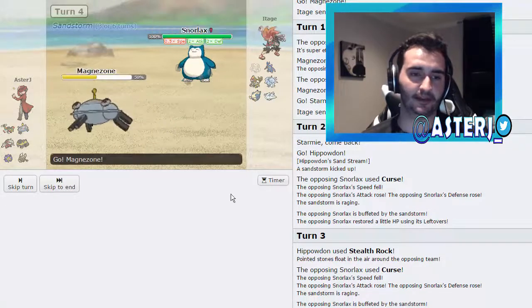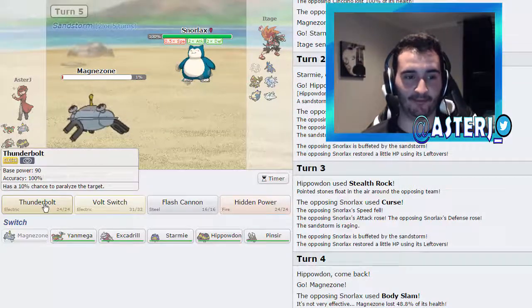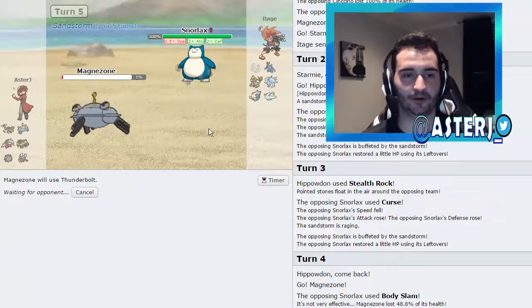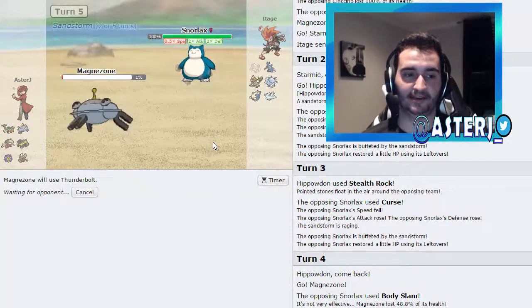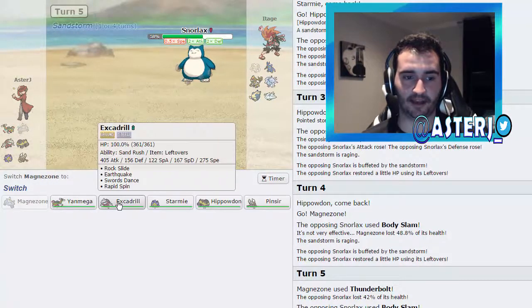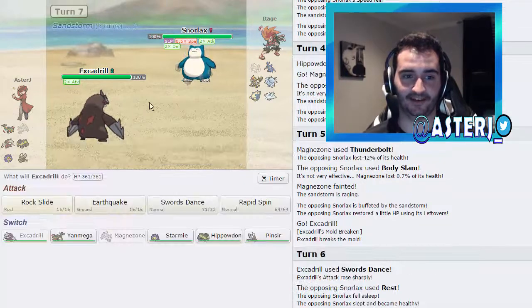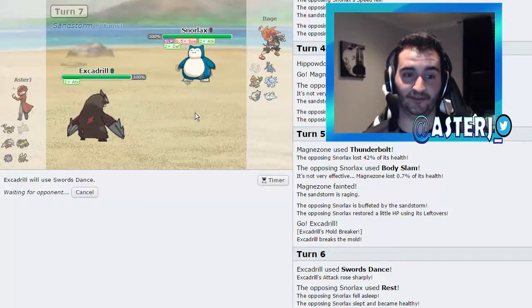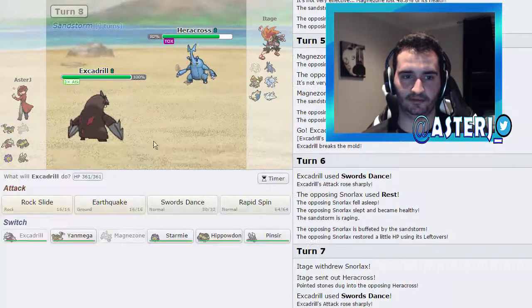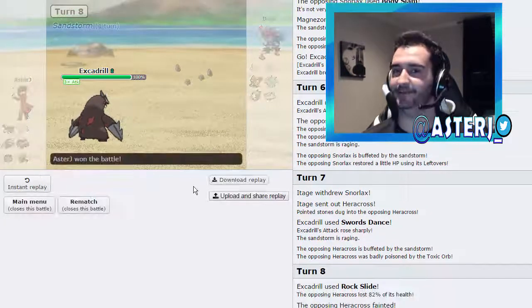I go out into Magnezone as he goes for Body Slam — that is not going to kill me, leaving me at 2%. I go for my strongest move, Specs Thunderbolt. No Electric immunity on his team, so it deals quite a bit. I can revenge with Excadrill after. That's 42% damage — nice. I go out into Excadrill, use Swords Dance, and he should die after I SD up. We'll be at even footing in Attack and Defense and I'm Sand Force. He goes for Rest, letting me get up another SD. Rock Slide kills Heracross — it does, beautiful. I swept the rest of his team and get a forfeit win.